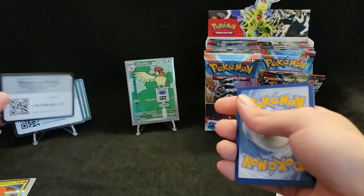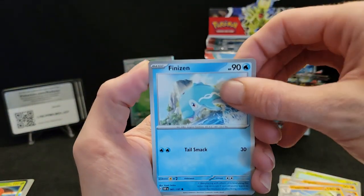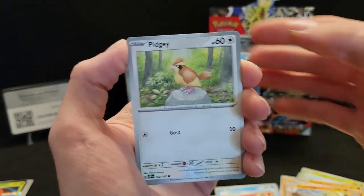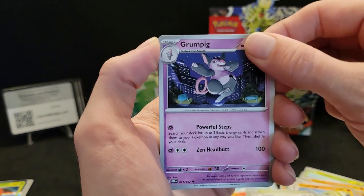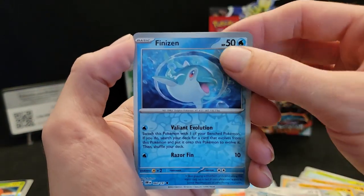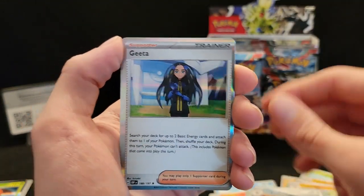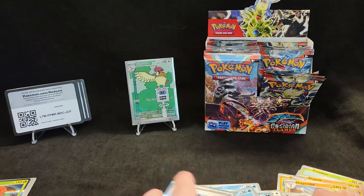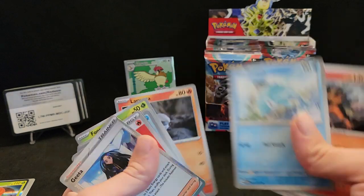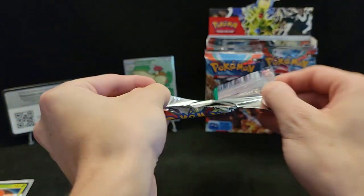That's a little easier, a little smoother. Finneon, Larvesta, Foongus, Pidgey, Grumpig, Paldean Clodsire, Trevenant, Palafin, reverse Herdier, and hollow Gholdengo. And that was a reverse Finneon. Let's get this Tyranitar pack opened up — what is gonna be our next hit?